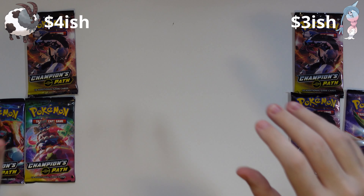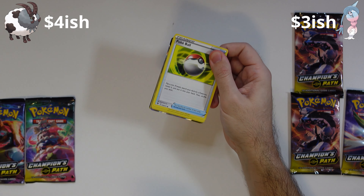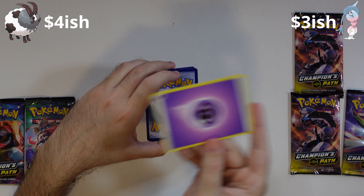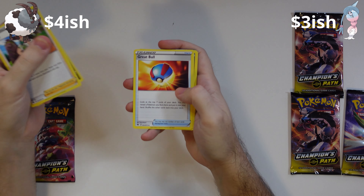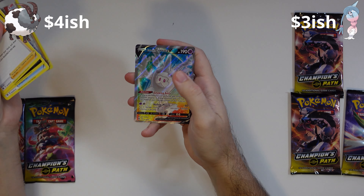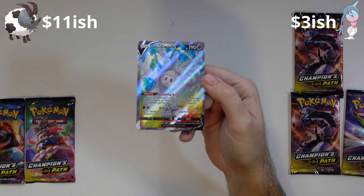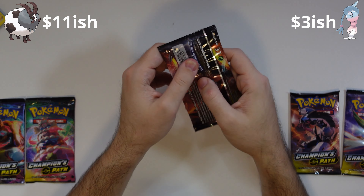So right now it looks like it's neck and neck. Next pack from the Double Box. Code card, three to the front, energy on the back — Psychic energy. Here we go. We've got a Milo trainer, Absol, Great Ball, Poké Ball, Nickit, Hatterene, Swablu, Scraggy, Kabu. And on the back — our first hit! We've got a Full Art Galarian Corsola V! All right, Double Box is number one right now. That was my bet, I knew it!